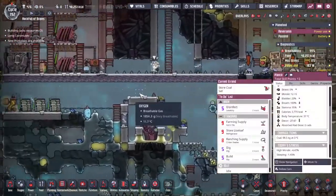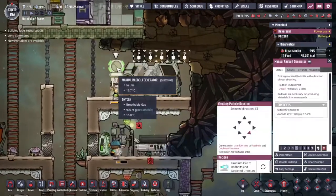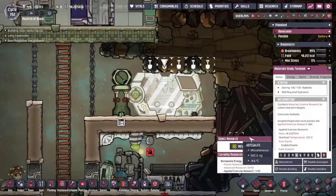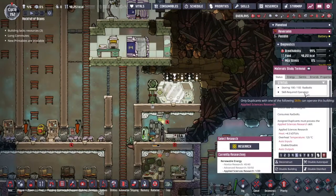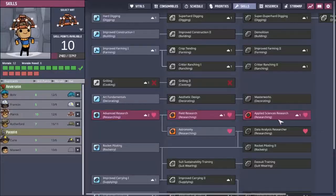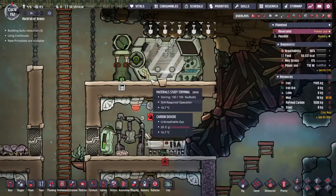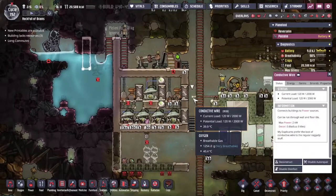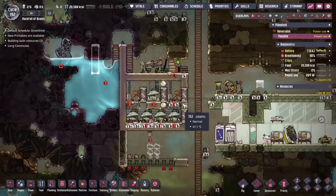Where's Plank? He's putting away coal and there's no research queued. Franklin keeps throwing Radbolts out whether the terminal can take it or not. The issue is it says only duplicants with the required skill can use it, but we have that skill. I went in, deselected and reselected, and suddenly Plank says he can get to it. The system is not in its final form but it's close enough to get excited about.